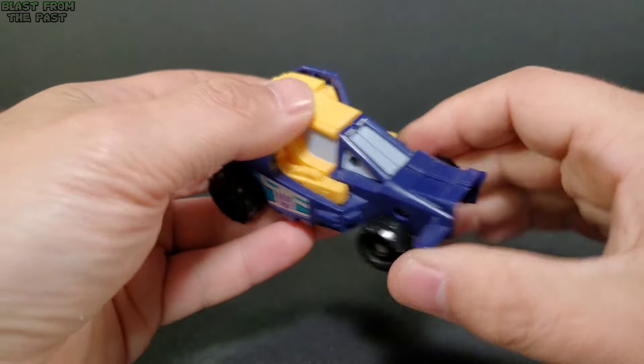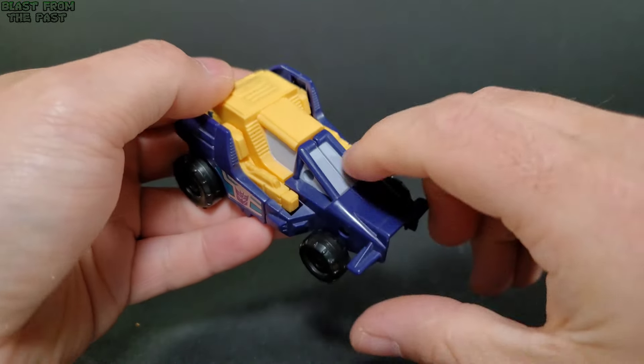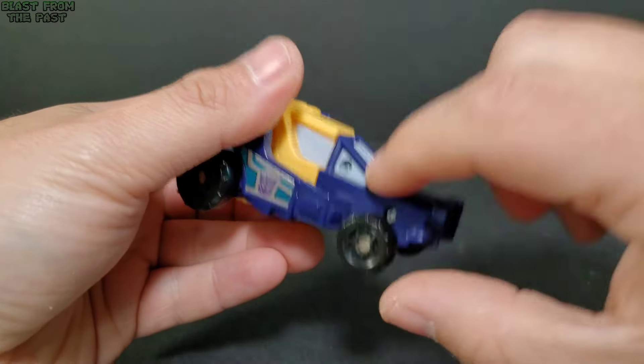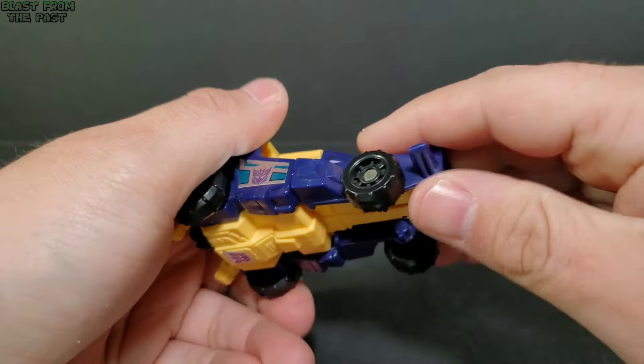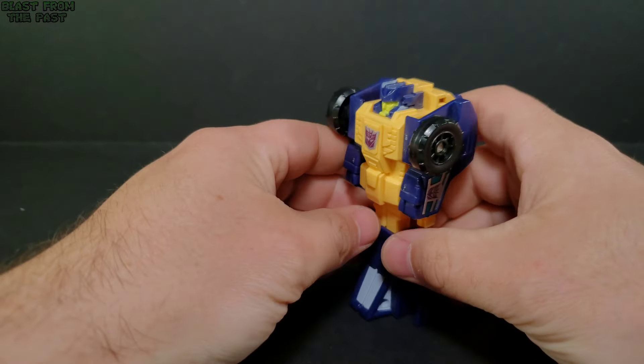Alright, let's get to the transformation — he's very easy, very simple. I'm going to go ahead and trigger him. Hit it once, grab his legs here, bend these back this way, and fold it over. There you go, he's transformed. Voila — a one-step changer. Now we can put the gimmick back here; that's his action feature when he's in robot mode.